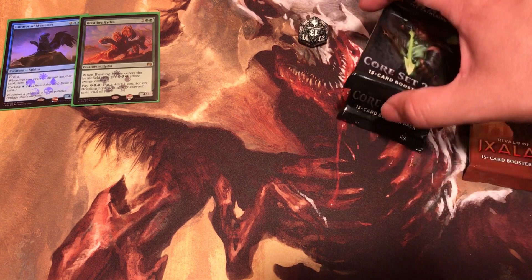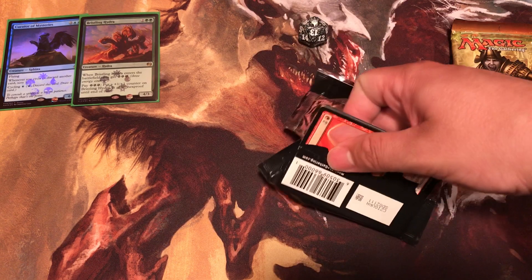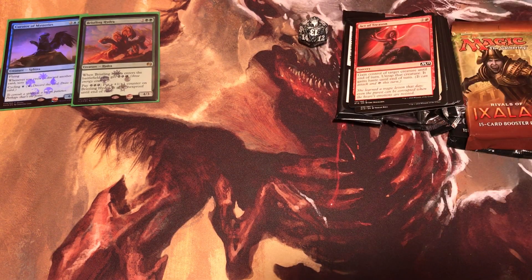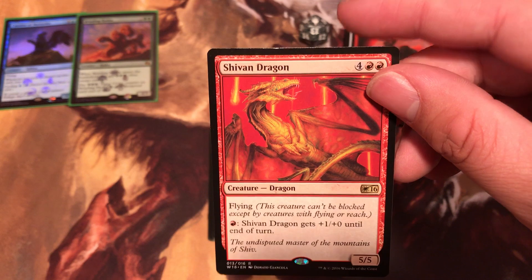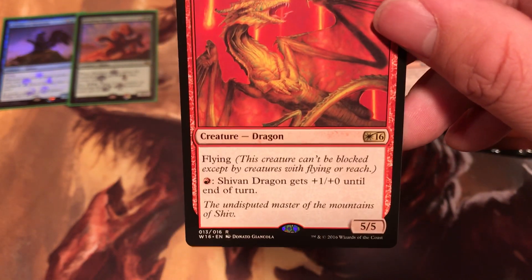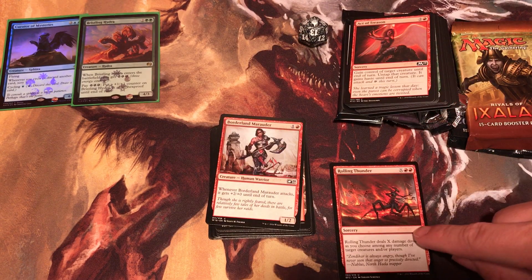We're going to open Core 19 packs - I think we have two of these. But before we get into that Core 19 pack, let's check out the half of the deck, the welcome deck we got. It looks like half of the welcome deck - you have the welcome 2016 symbol right there. The rare is Shivan Dragon, cost six, has flying. Shivan Dragon gets plus one plus zero this turn if you tap one Mountain. Very, very nice.